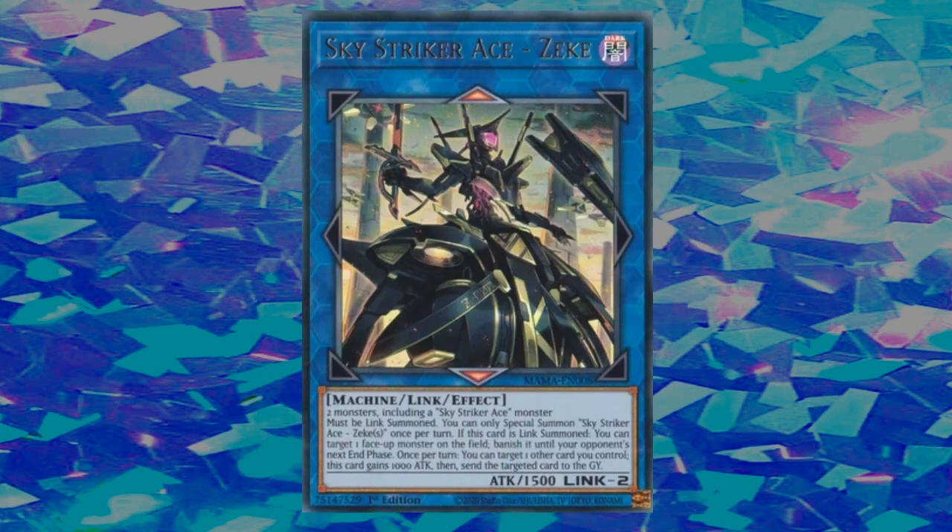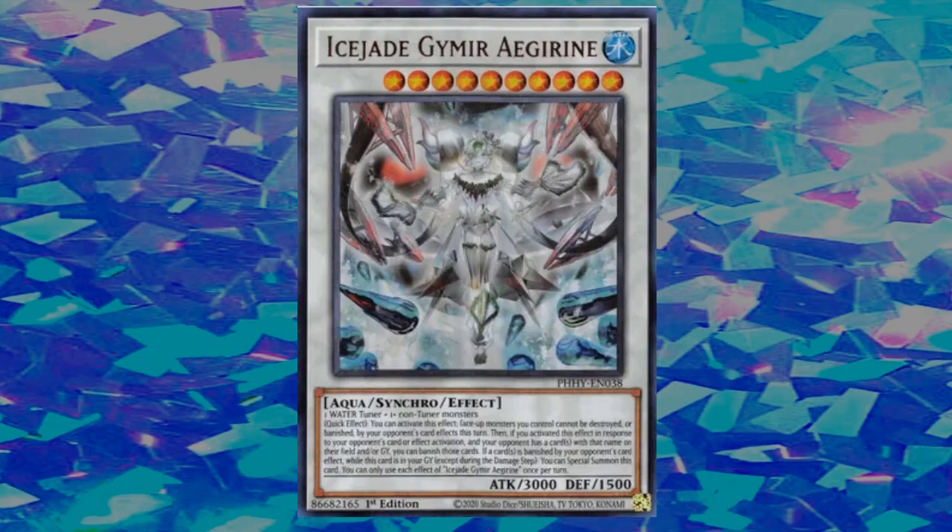This basically shuts down any destruction by card effect — Raigeki, Dark Hole — or even banishment, which the Sky Striker link card is well known for. But wait, there's more: the ability to banish whatever you chain this against literally encourages you to use its effect when your opponent plays something. You could use this card mid-combo during your opponent's turn, potentially shut them down, and prevent your cards from being both banished and destroyed at the same time. Even if they bait it with Lightning Storm, you're still shutting that down and forcing them to use another key card to get rid of it.